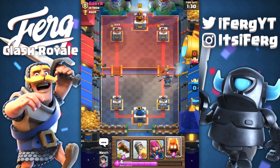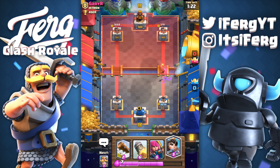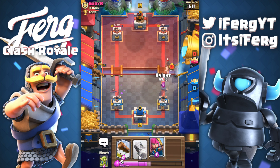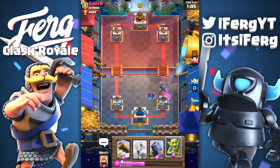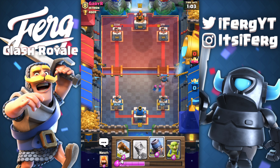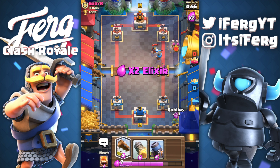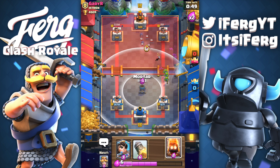The mortar is coming down right here — hopefully he doesn't have a rocket or fireball because that would be extremely annoying. Mortar's locked onto his tower; we only need one more rocket and that will seal the deal. There you go, last mortar shot. My rocket does 717 damage and that is basically GG. I'm gonna throw fire spirits on him because there's not much else I can do, and then apply pressure on the other lane. He's probably going to drop bats to counter my princess.